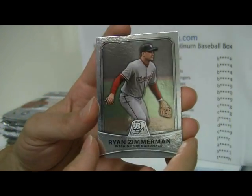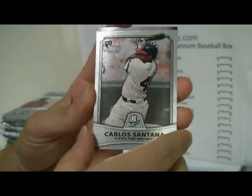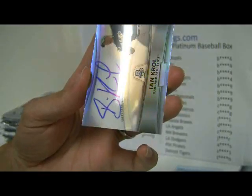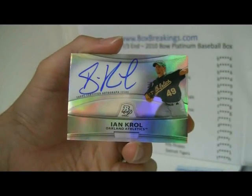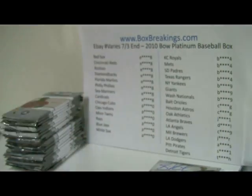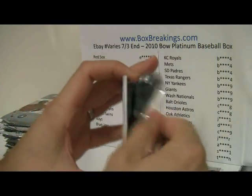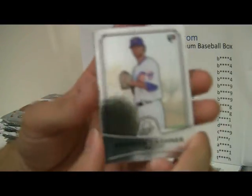And then we've got Ryan Zimmerman, David Wright, Carlos Santana, Shelby Miller, and the first auto is for Oakland — and that is Ian Kroll. Put that up here, put that in some plastic afterwards. Oakland A's.